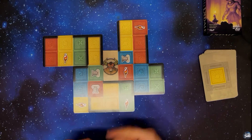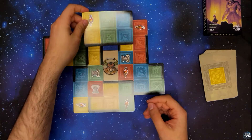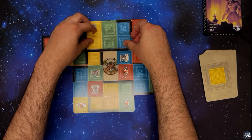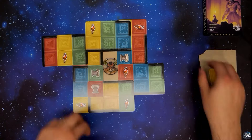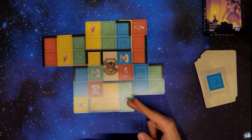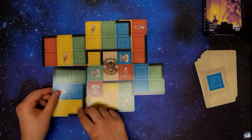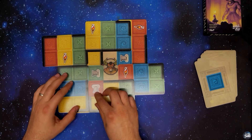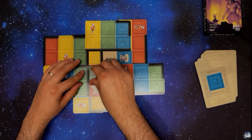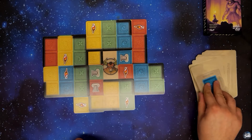On va continuer. Couverture d'une dalle jaune — il y en a là-haut, et c'est intéressant car il faut que je ferme aussi le haut. Je vais faire comme ceci. Nouvelle carte piochée — il faut couvrir une dalle bleue. En rouge, j'en ai toujours cinq dalles de couleur dans la zone. Une dalle bleue — je vais potentiellement fermer ça ici. Je vais fermer le bleu. Le minotaure est totalement coincé, à part ici, ici et ici. Il faut que je ferme ces dernières zones.